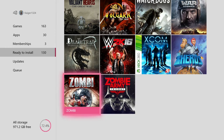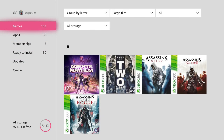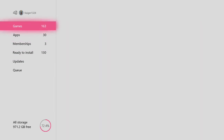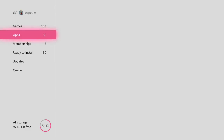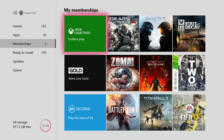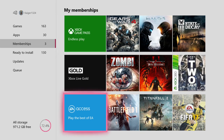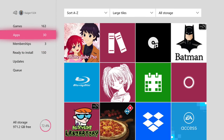So there we go — those are all of my Xbox One titles. I've got 293 games that I own and can play. The Game Pass has 100 plus games and EA Access has 50 plus games, so I have nearly 500 games that I can play on my Xbox.